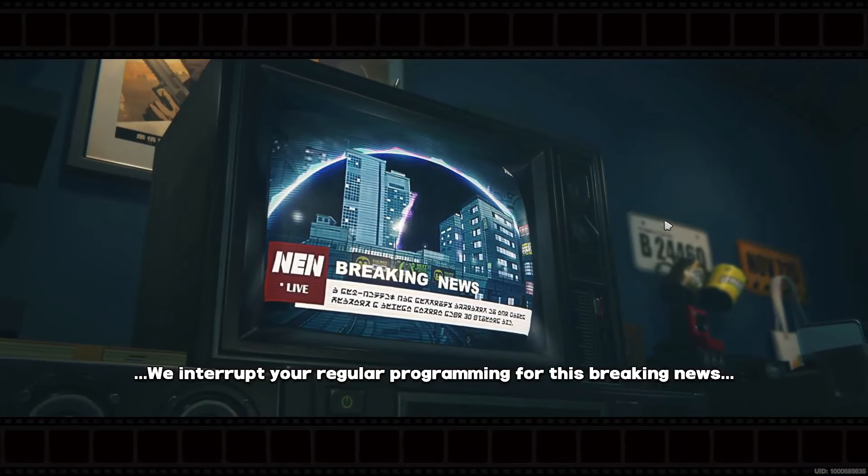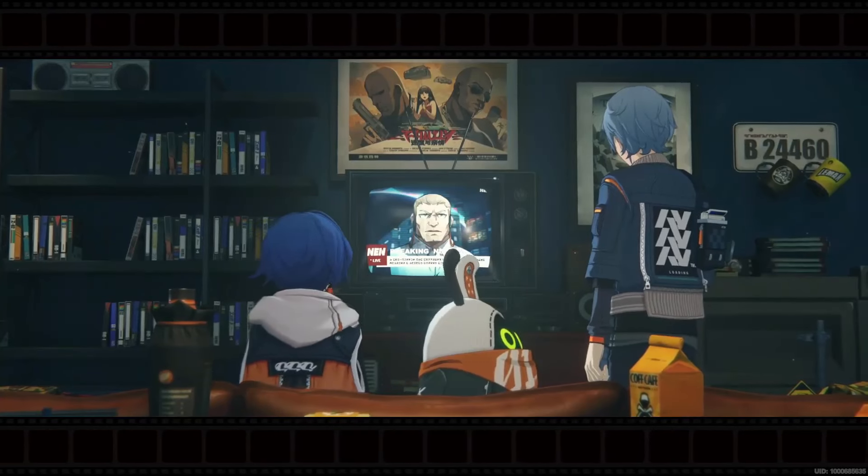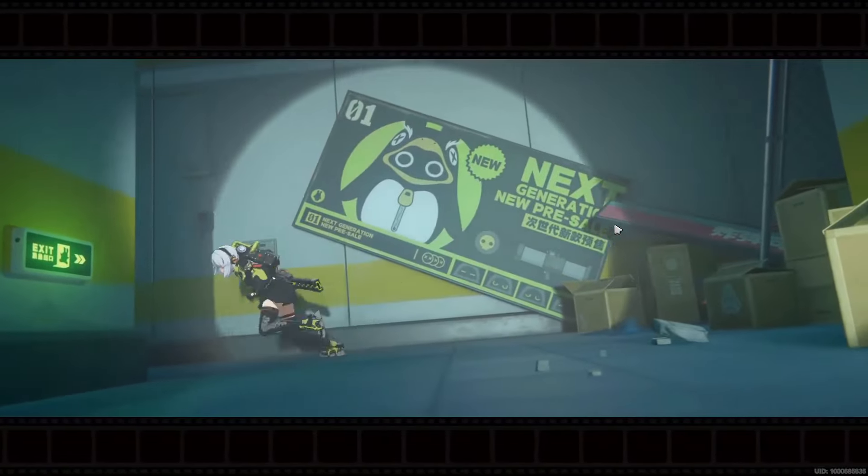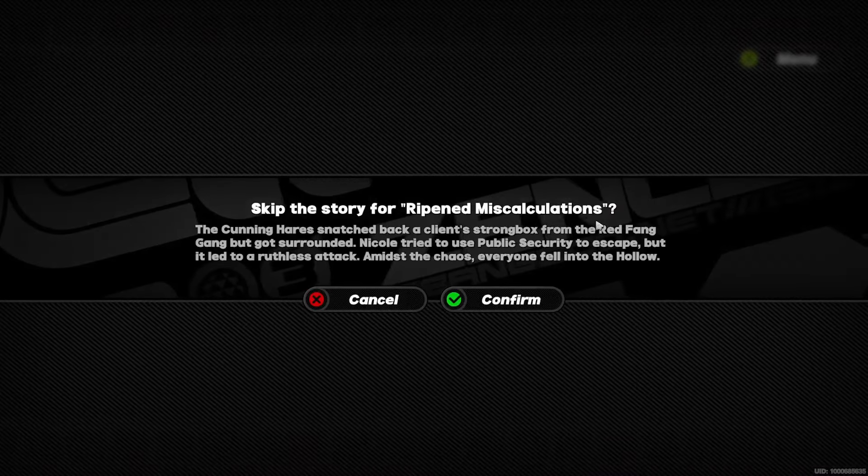First, play out this cutscene. Then pick an MC and click Confirm. Play out the next two cutscenes. The next cutscene is your first skippable one — click the top right menu, press Skip, and Confirm.